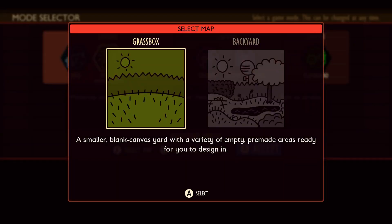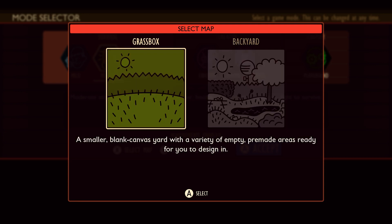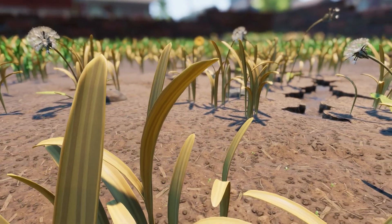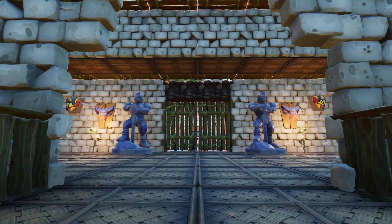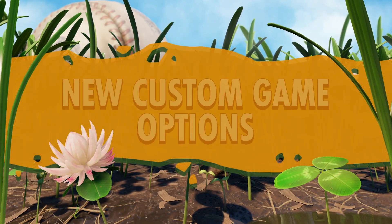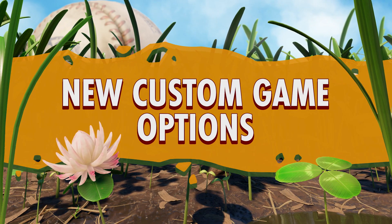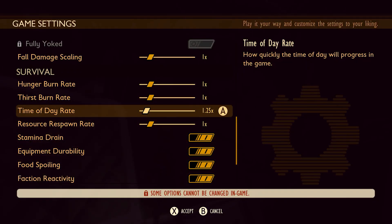And if you want a fresh canvas, we're introducing a new creative level called Grass Box within the Playground Mode — imagine a blank yard, your backyard, ready for you to build from the ground up. For survival game players, as you can see from the amount of time left in this video, there's plenty more in this update. We understand everyone has their own play style, so we're rolling out additional custom game options to help you tailor your Grounded experience.